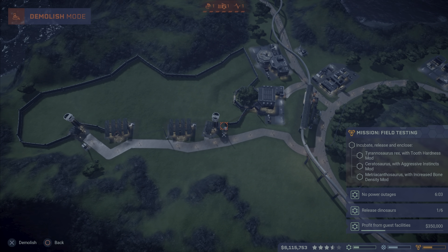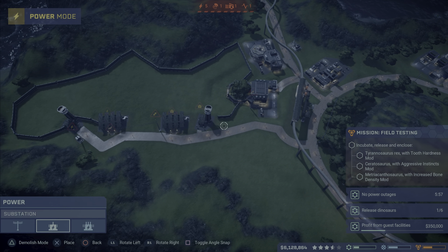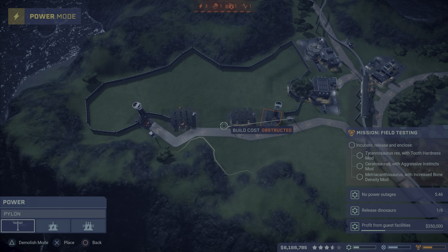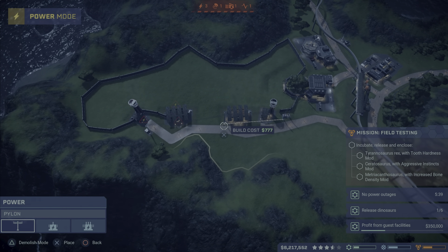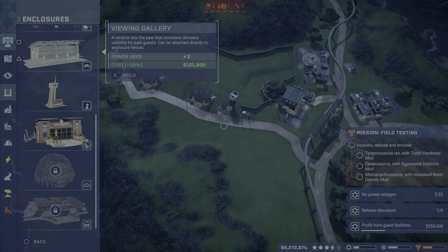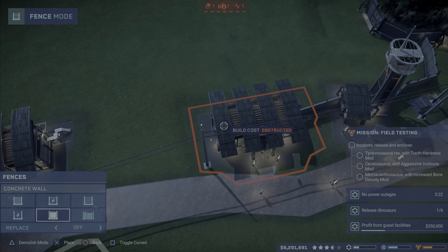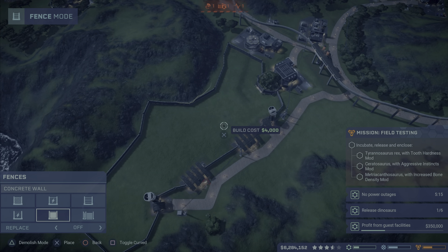Oh, I did forget about that. So let's do it over here — right there, perfect. All right, now we can get the thing done. This has been kind of a butthead build for us. Let's get the concrete wall in there, and in there, and then there. I feel like — is that completely enclosed? One way to tell.